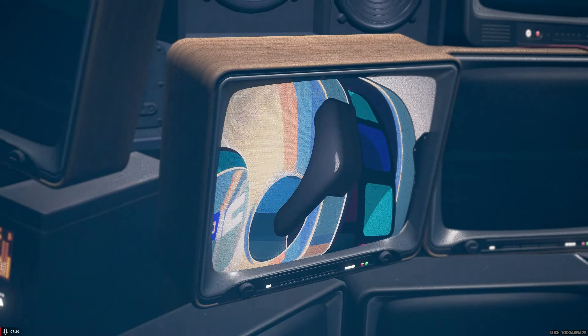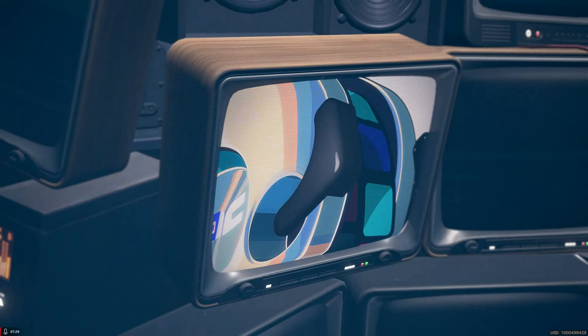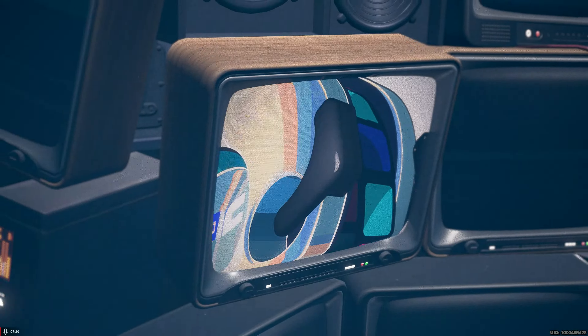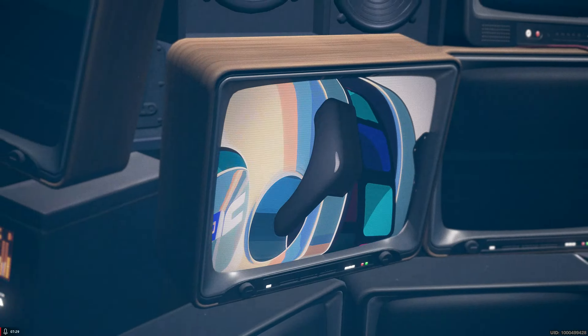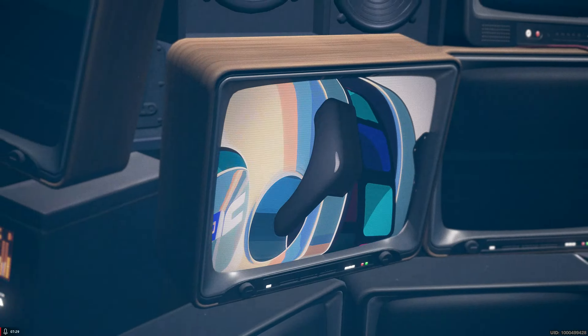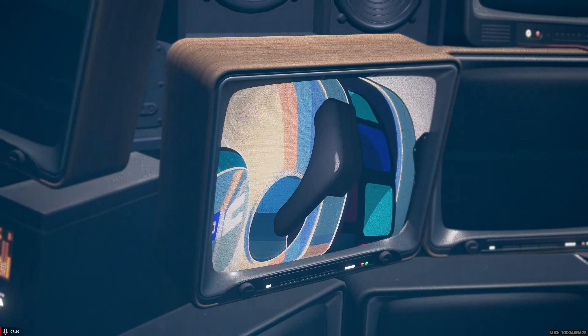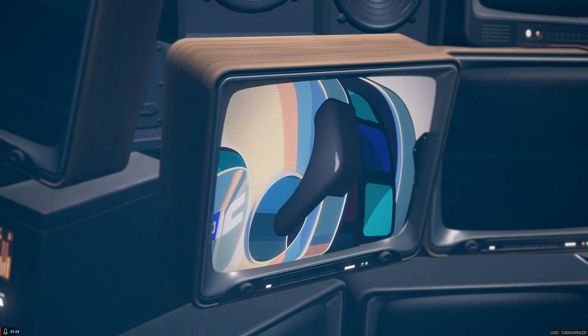So that is Caesar — shield her, buffer. From what I've seen, she needs impact to utilize more of her kit. I just got home and the update is live, I'll get to the story in the morning. But I'm going to go ahead and go straight into summoning on the Ember Crown Overlord banner, featuring rate-up S-rank Caesar and rate-up A-ranks Anton and Piper.